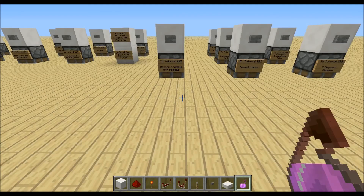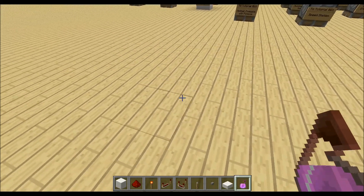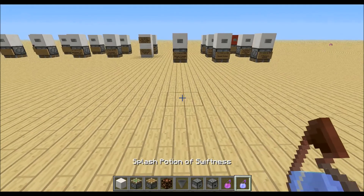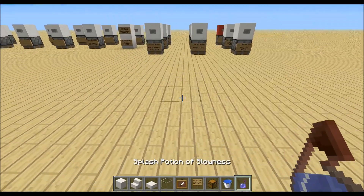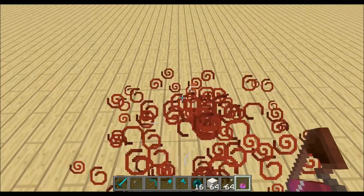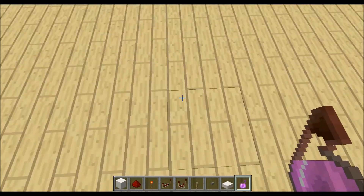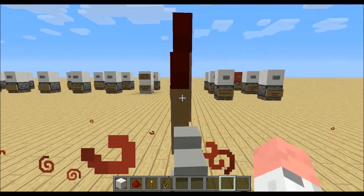Hi guys, in this tutorial I want to show you how you can make hotbar presets with potions. So if I throw down the potion I will get another hotbar. That's useful for map makers, and if you play in survival and build something with redstone you can make your own presets. I did the first one with redstone assist and the second one assist, and I can switch between them.